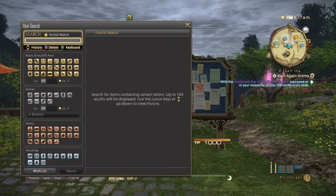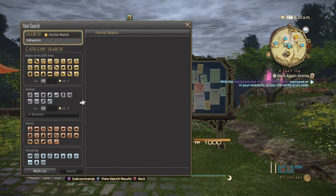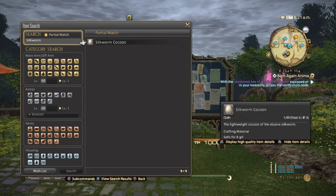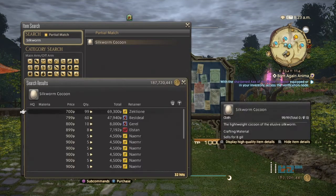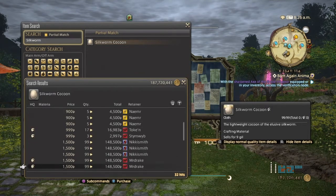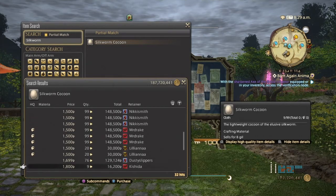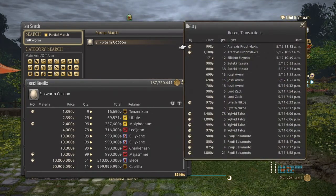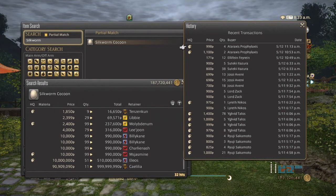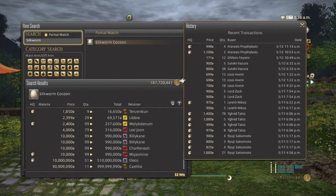Next, we're going to look at Silkworm Cocoon. Silkworm Cocoon is another weaver item used to make twin thread and also to make crawler silk in Heavensward. These are getting a little more expensive — normal quality can range from 700 to 1,000 gil, and high quality from around 1,500 to possibly 10,000 gil. These have been selling quite well the past few days, with high quality selling more than normal quality. I wouldn't necessarily go for stacks of 99 — use your best judgment. Silkworm Cocoons are extremely vital.